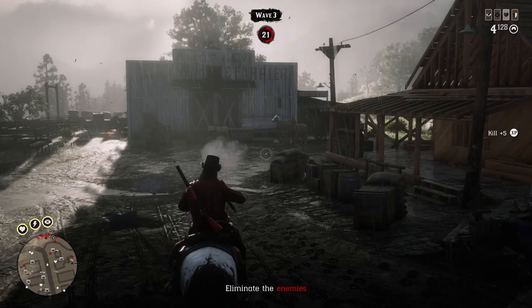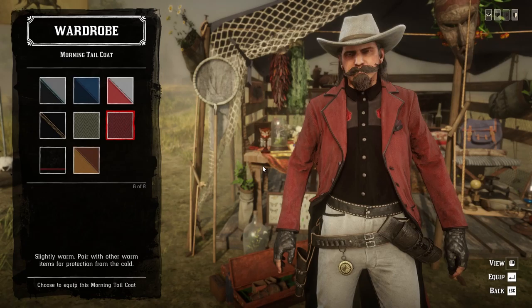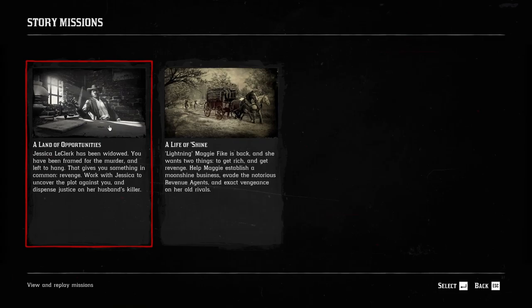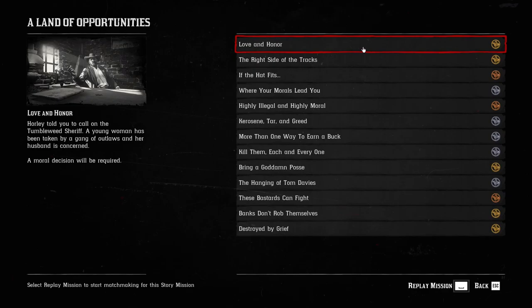Moving on to cosmetics. Although there is no limited-time clothing per se, there is a chance to get one free morning tailcoat. If you play the Land of Opportunities mission, Love and Honor, any time this month, you will earn a red morning tailcoat — you can see it right now.